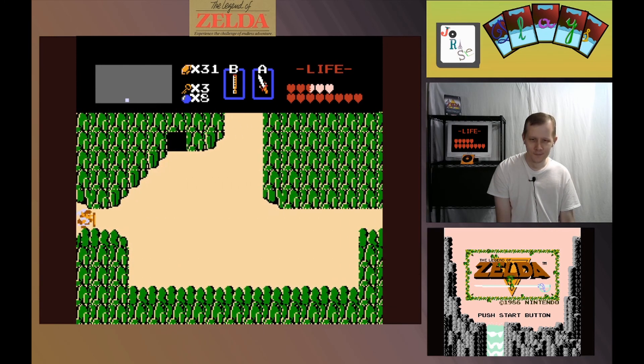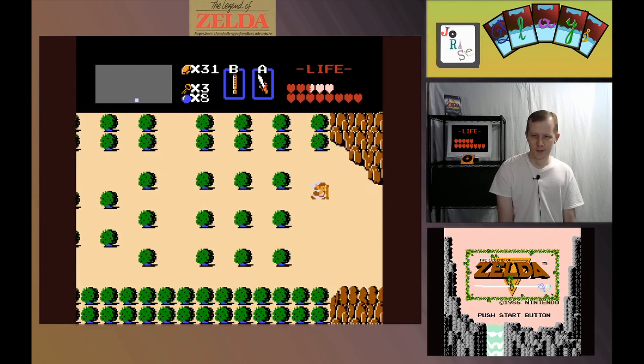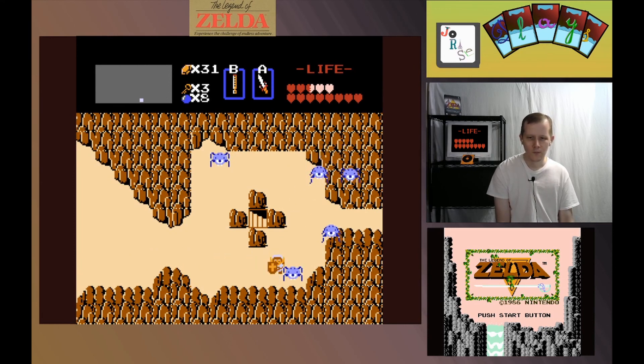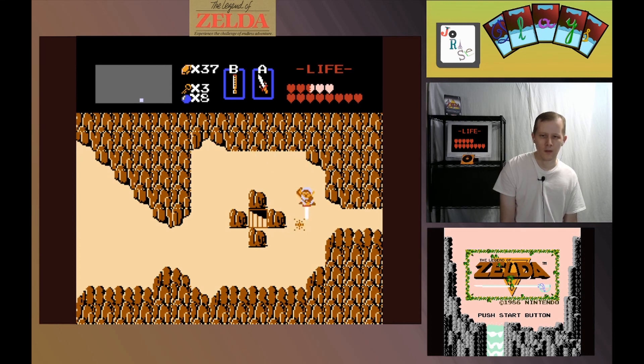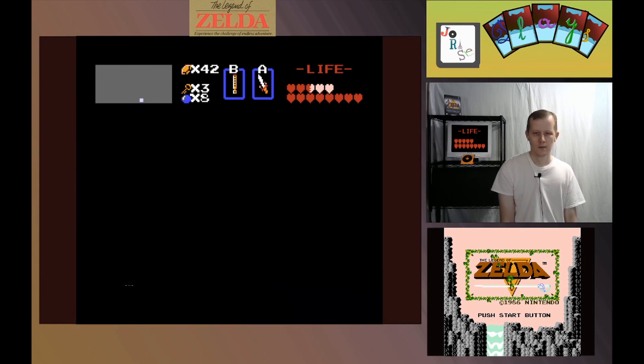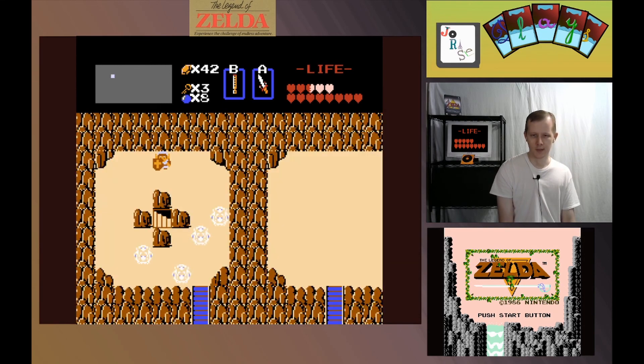I'm going the wrong way — I want to go this way. There's a shortcut back to where we need to be heading. There we go. Yeah, we want the graveyard, because that's where the next dungeon is. So that'll be this one, I believe. And that's going to be it for this session of our Let's Play playthrough of Legend of Zelda. See you all next time.